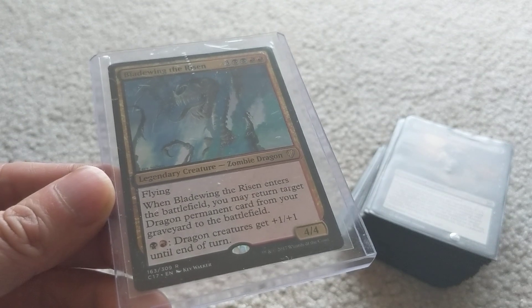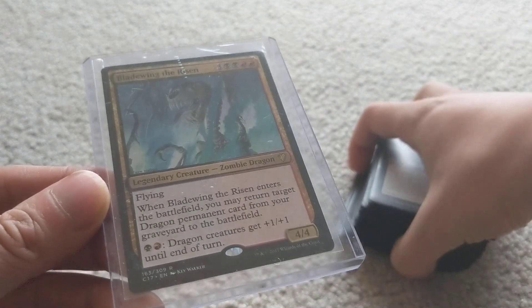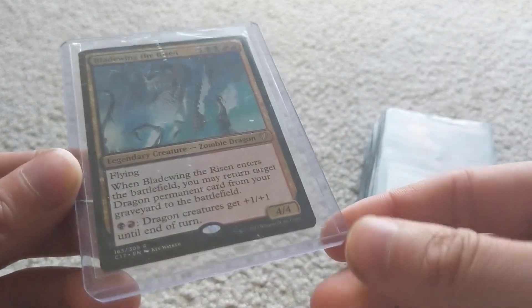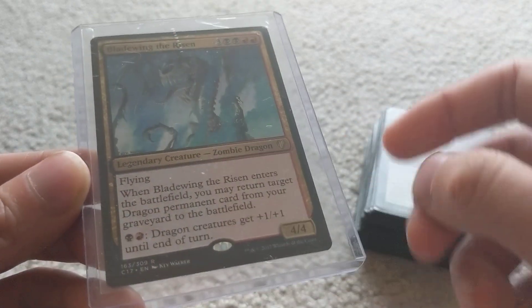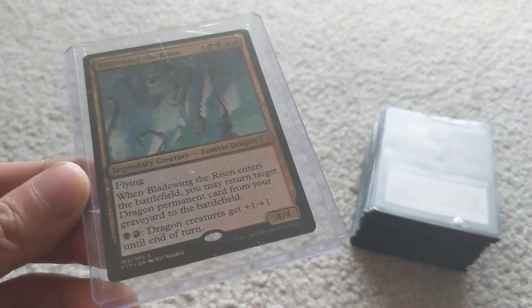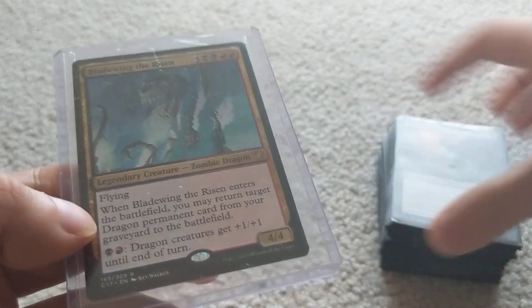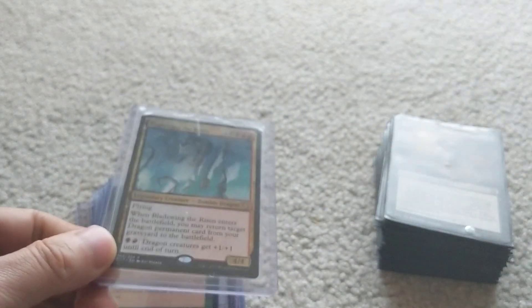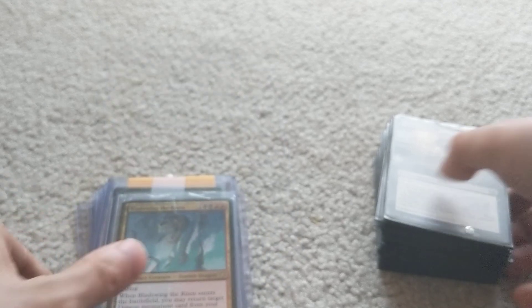Bladewing the Risen — I originally had this in my reanimator deck but took it out because I like Broodmate Dragon a little better. With Bladewing, you need another dragon in your graveyard, and when it comes back you get another dragon from your graveyard to play — so you get two creatures back. But Broodmate Dragon is better because Bladewing requires you to dump another dragon in the graveyard first, and the 4/4 body isn't that powerful. With Broodmate Dragon I can just have that one without needing other dragons in the graveyard.